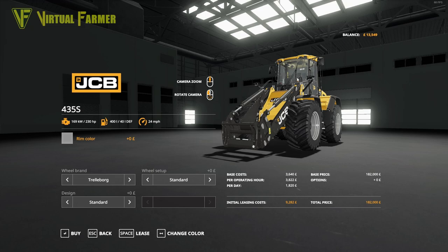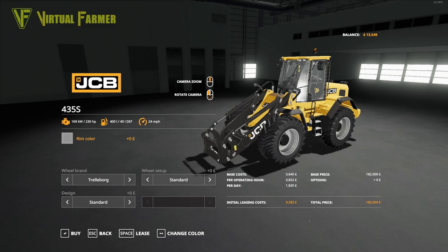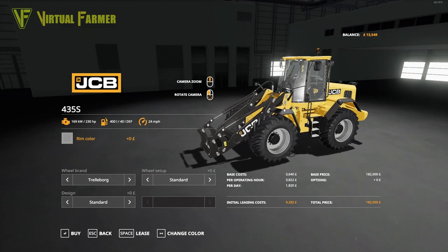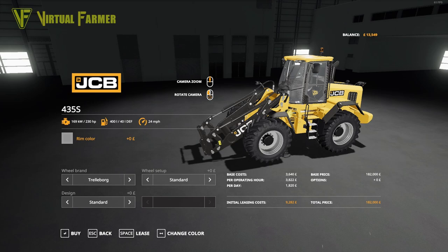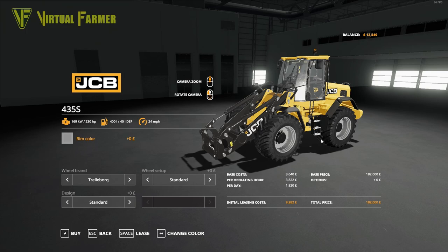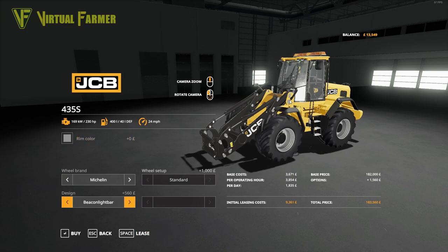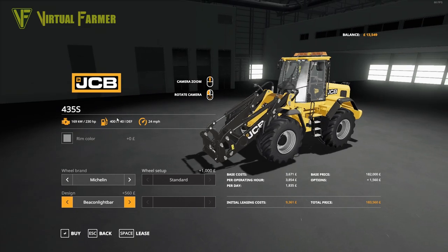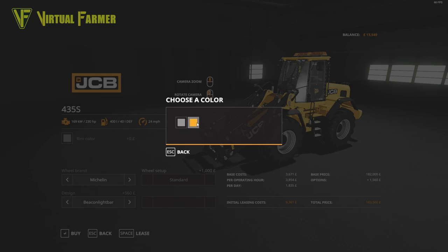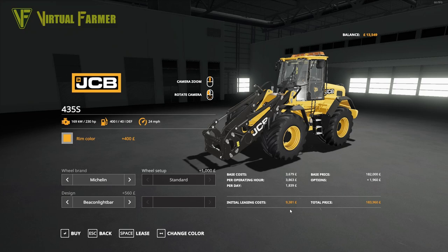The reason we borrowed so much money is this: the JCB 435S. They don't make a Massey Ferguson wheel loader available in Farming Simulator, so we're going with the JCB on a British map. We want the Michelin tyres, the beacon light bar — which I think is cool — and the fully yellow JCB rims. That's going to cost us 9,381 to rent for today.